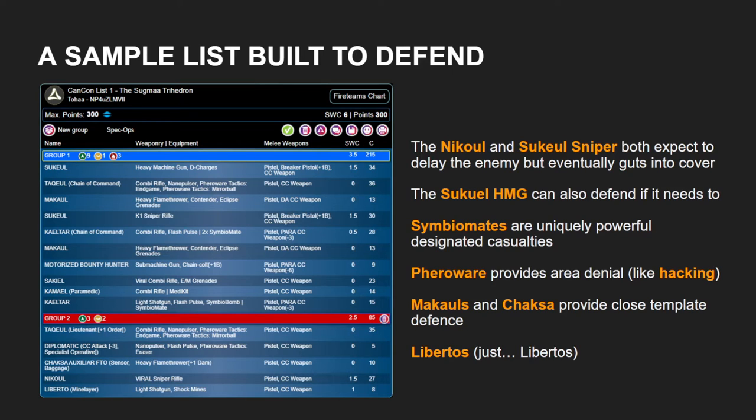We have a really good variety of very dangerous template defenses protecting the terminal approaches into the deployment zone. If you close with this list, you are going to wear either plus damage or plus burst heavy flamethrowers, which are scary to just about anything in the game. And then of course, because it's Toha, it has Symbiomates. Symbiomates basically play the role of designated casualties — they are a whole bunch of pieces of equipment that let you say: I'm going to take a hit on my troop, but my troop is not going to die. The Symbiomate is going to cop it instead.